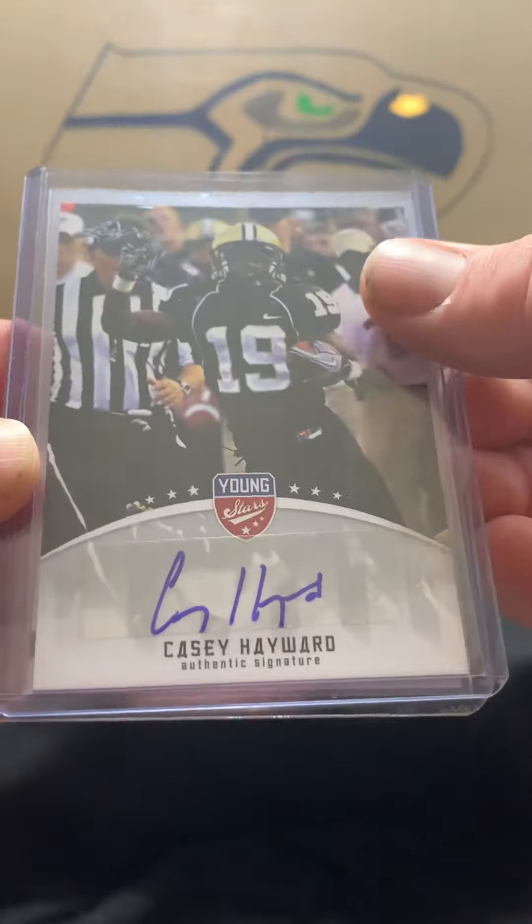We're going to set those aside as we get into our first pack — Leaf Young Stars, let's go. We've got Danton Lin, Marvin Jones, Bobby Rainey, Marcus Forston, Kevin Koger, and Audi Colt.